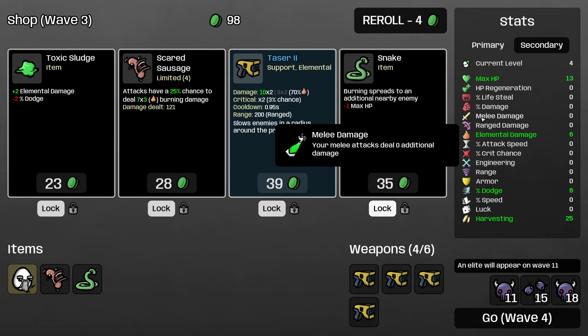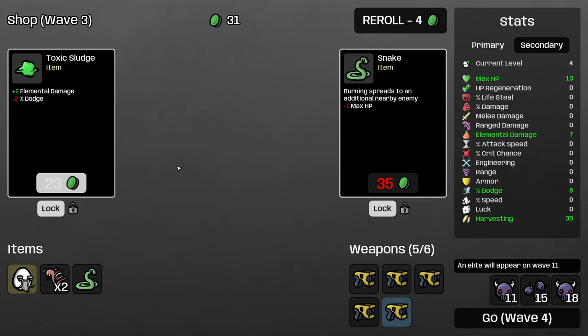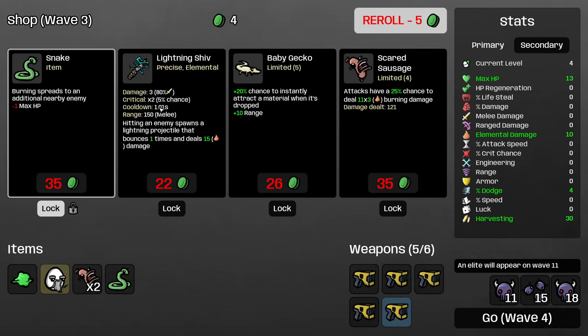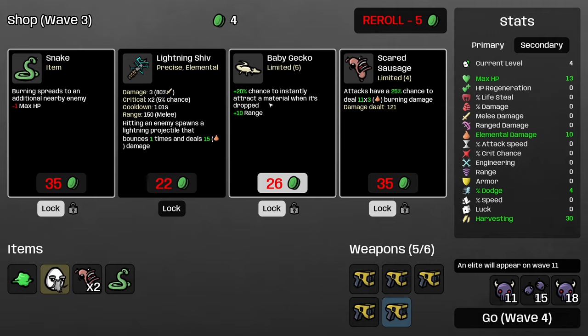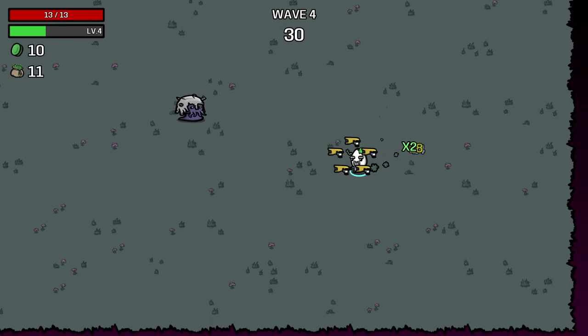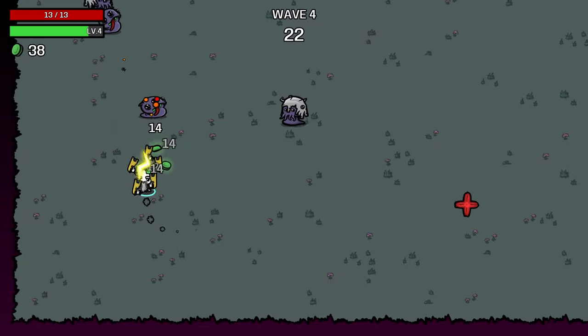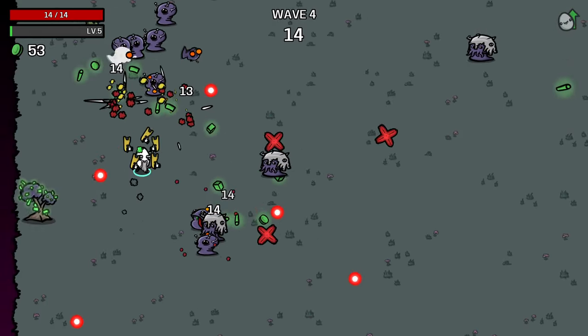This is maybe the perfect shop for us — we want all of these items. I'll start with the weapon and prioritize getting two items out of this shop. I'll spend one reroll because we're still guaranteed one weapon in this wave — we didn't get lucky on the taser, but I'll lock in the scared sausage. I'm also going to lock in this gecko. It's really good for picking up stuff, and range is a stat that is kind of deceptively important on this character. Our base weapon only has 200 range, which is less than some melee weapons like the spear. There are also several items we really want on the mage that decrease our range, so we need to make sure we're not going too low.